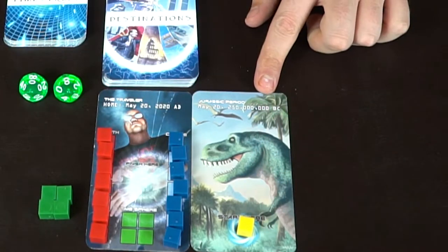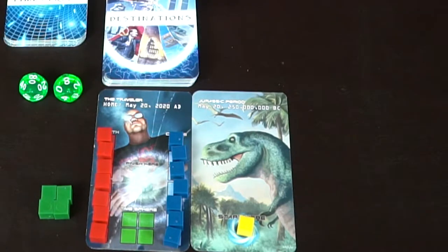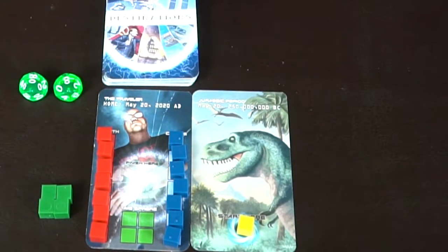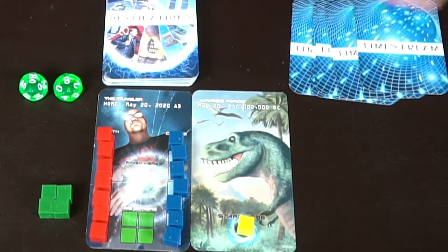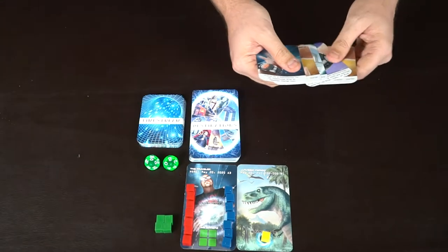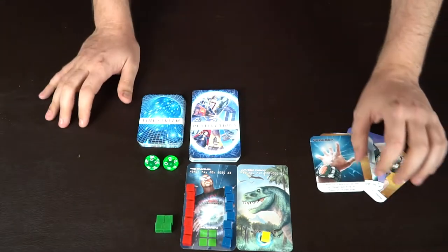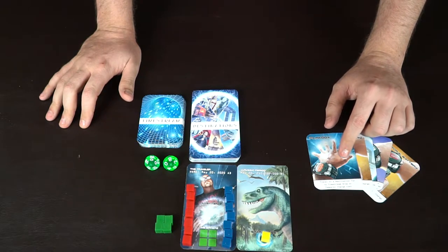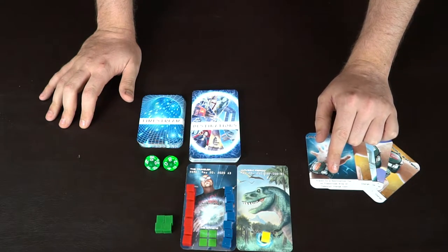You're going to start in the Jurassic period — it tells you the time and the date — and you're going to need to collect these time spheres, or time fragments. If you collect all four, you win the game. To start off, you're going to start with five of these time stream cards. Simply take them from the deck and put them into your hand. You'll be acquiring more throughout the game and can use these whenever you feel it is necessary.